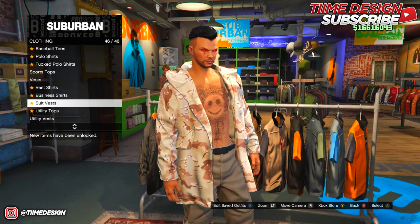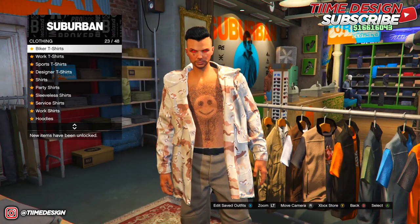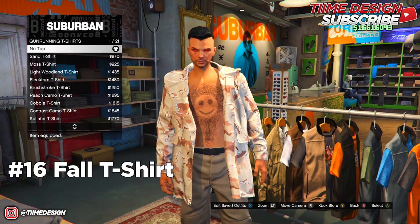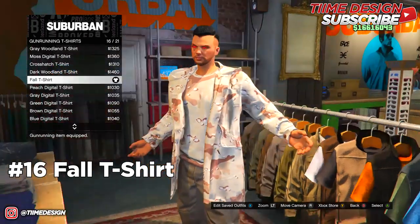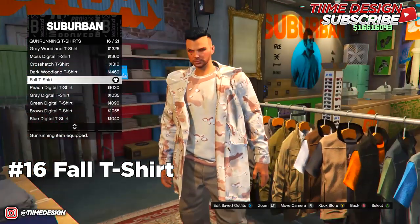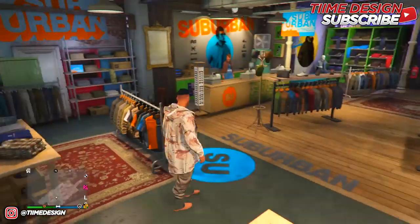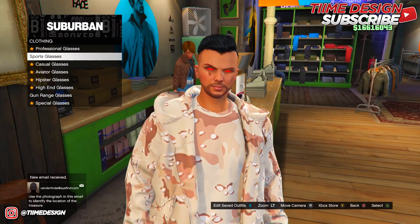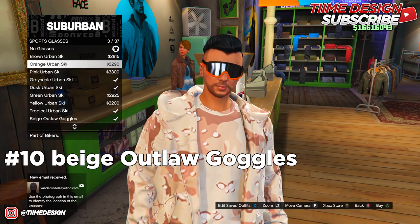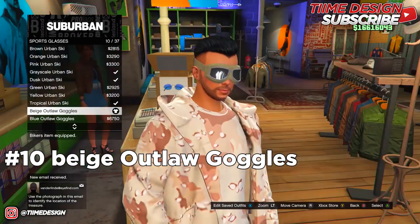Now go back to Tops and head over to Gunrunning T-Shirts and look for the Fall T-Shirt — that's number 16. Purchase that one. After that, come over to the Glasses section, go to Sport Glasses, and purchase the Beige Outlaw goggles — they're number 10.